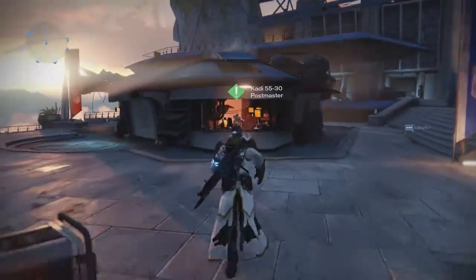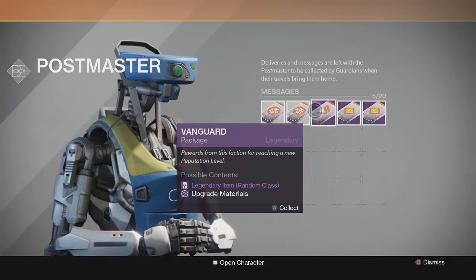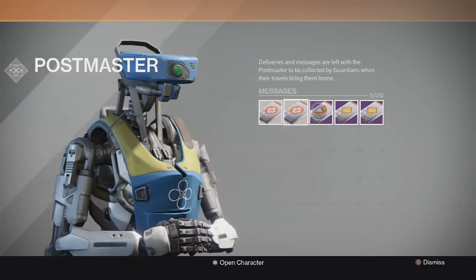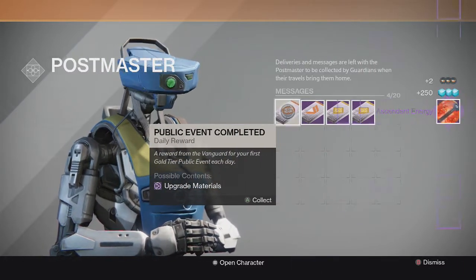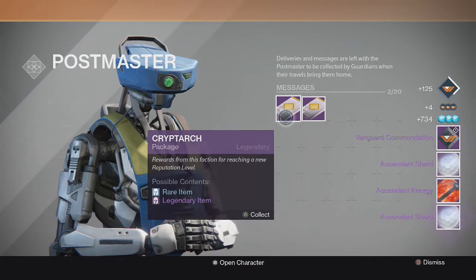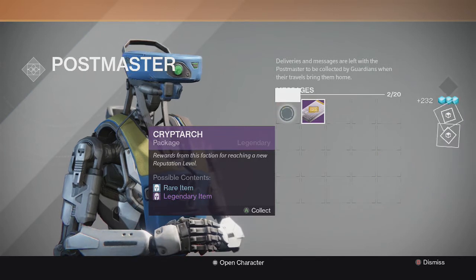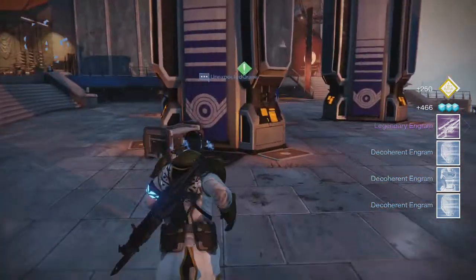So now we're going on to the Postmaster. We have two Cryptarch Packages, one Vanguard Package, and one Public Event Reward. I'm going to do these in order from left to right. On the bat we get Ascendant Energy and an Ascendant Shard. Now on to the Vanguard Package: Vanguard Accommodation, Ascendant Shard, and Ascendant Energy. And from the Cryptarch Packages: two Decoherents, and a Decoherent and Legendary Engram.